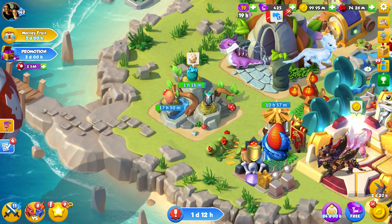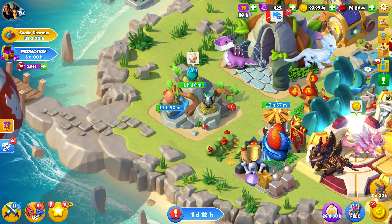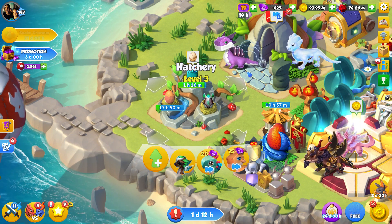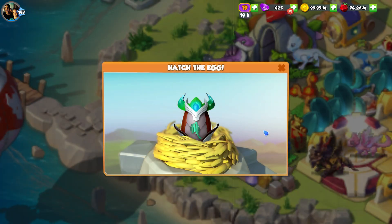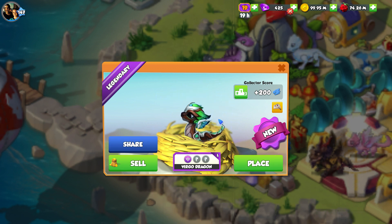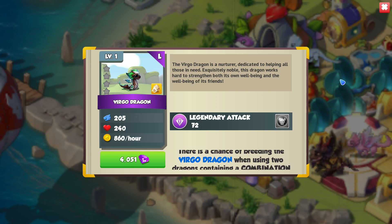Hi y'all and welcome back. We have a new dragon of the month to get hatching, which means we'll also be getting the Singularity Dragon as a reward for completing the last three months of legendary dragon collections. Either way, we have the beautiful little Virgo Dragon egg. Its egg is so cool - these egg designs recently have been top tier. The Virgo Dragon is a nurturer dedicated to helping all those in need, working hard to strengthen both its own well-being and the well-being of its friends.